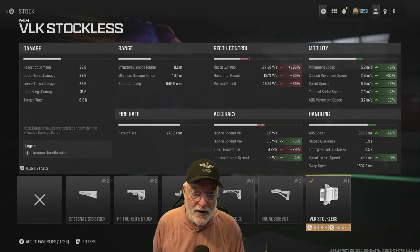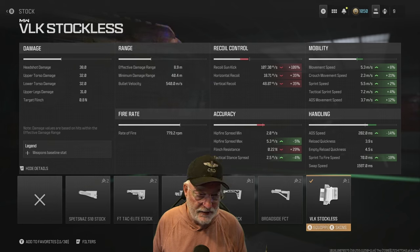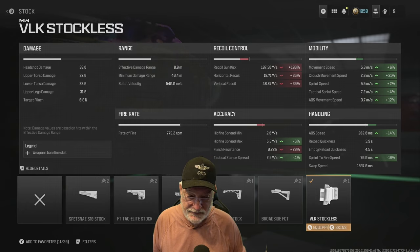And here it is — the VLK stockless. You can see it significantly helps mobility. The crouch movement speed doesn't matter to me, but ADS movement speed matters a lot: 3.7 meters per second. The ADS speed has helped, as well as sprint to fire at 70 milliseconds. It's like a pistol — and speaking of pistols, that's what I'm calling it: the Vaznev 9K pistol configuration.